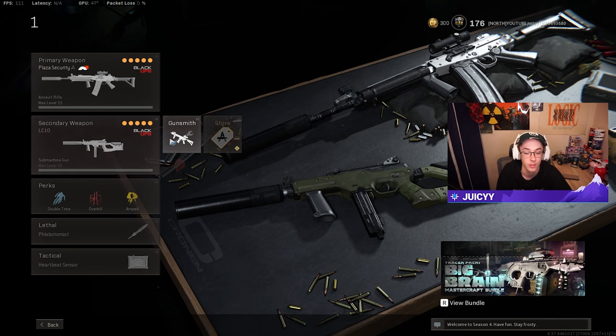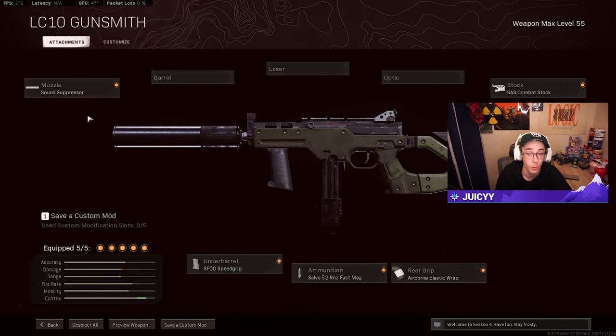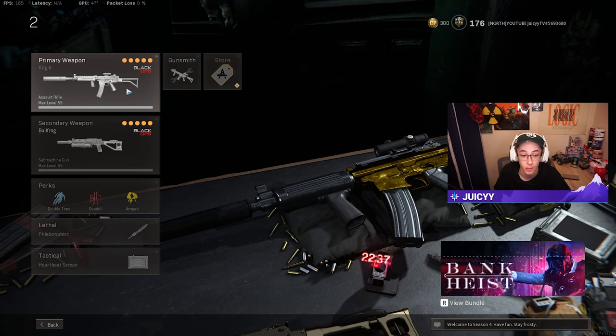For the SMG in class one, I'm using the LC10. Attachments: standard sound suppressor, SFOD speed grip, Salvo 52-round fast mag, airborne elastic wrap, and SAS combat stock. This gives a very good balance of movement, recoil control, speed, handling, and ADS — everything you'd want from an SMG.